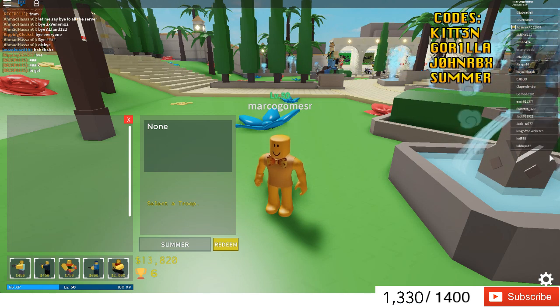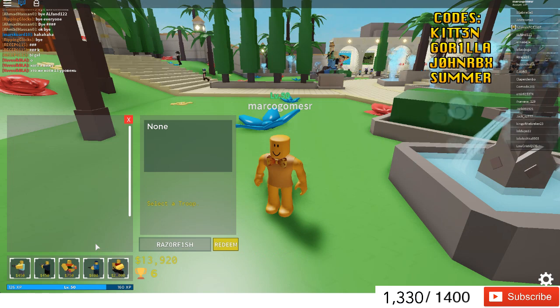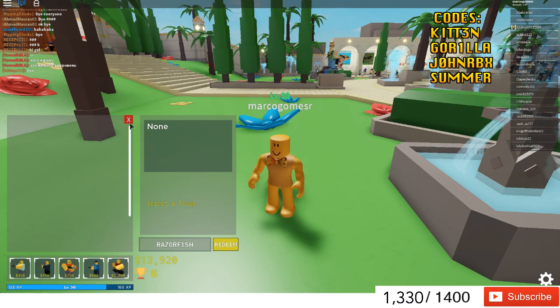The next code is called 'Razorfish1' — Razorfish with a 1. As you can see, it gives me coins and XP.